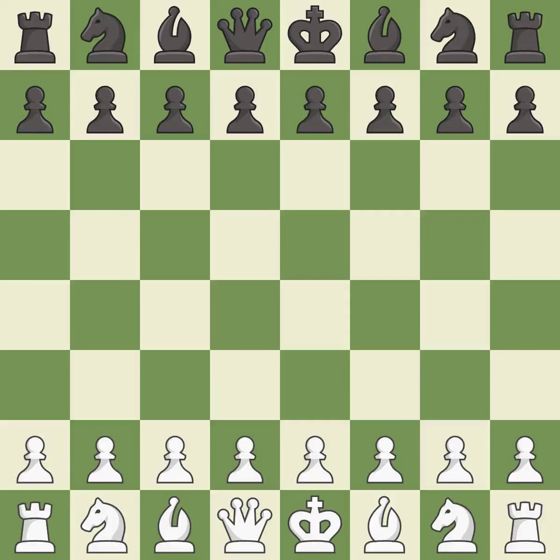Sicilian Defense, Canal, mainline. 4.Bxd7+ Nxd7 5.0-0 Ngf6. Balanced — neither player ever had an advantage. That game was pretty competitive. The opening was balanced. That was an incredible middle game by both players. Both players had a nice endgame.